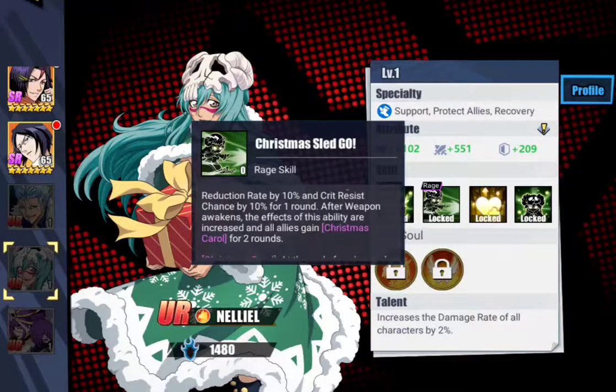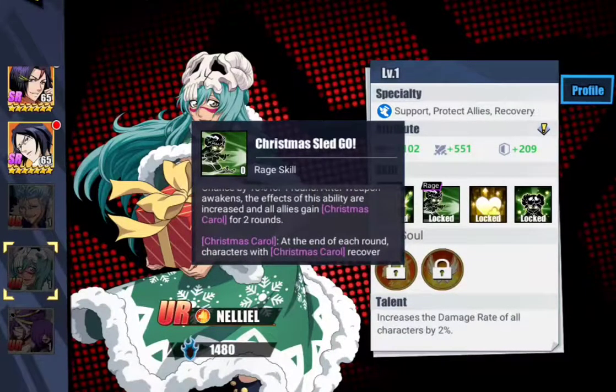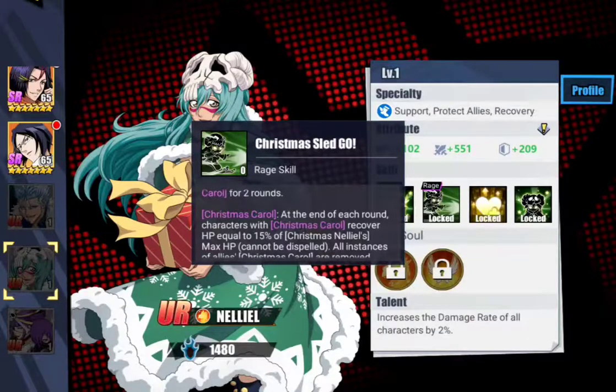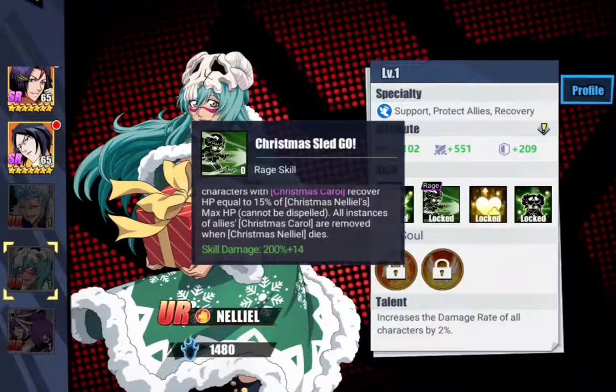After the weapon is awakened, the effects of this ability are increased and all allies gain Christmas Carol for two rounds. Christmas Carol: at the end of each round, characters with Christmas Carol receive HP equal to 15% of Christmas Nelliel's max HP, and it cannot be dispelled. All instances of allies' Christmas Carol are removed when Christmas Nelliel dies.